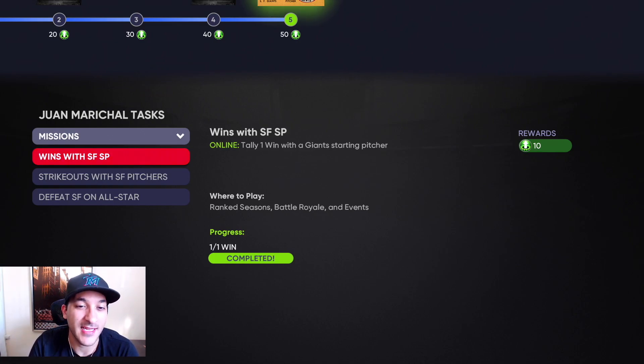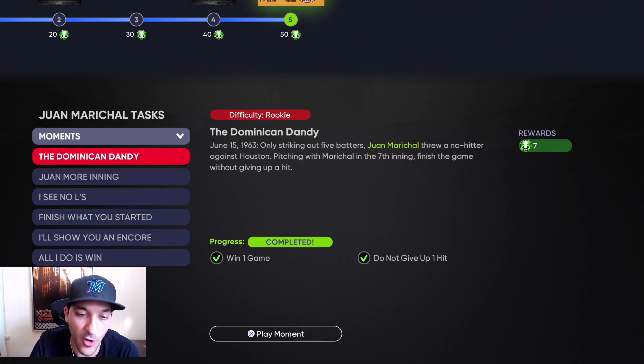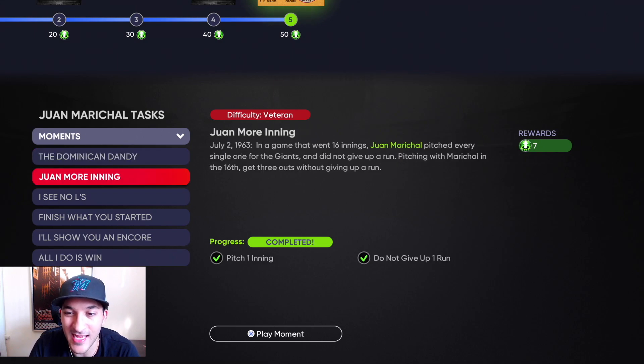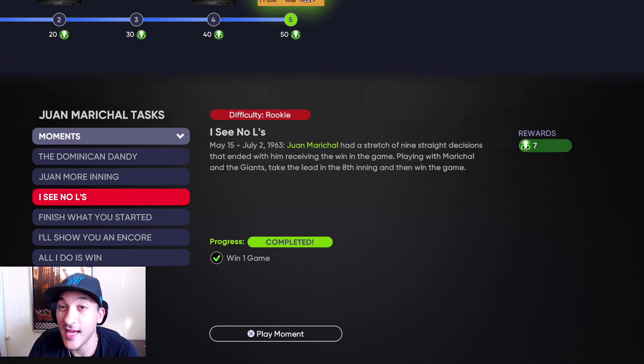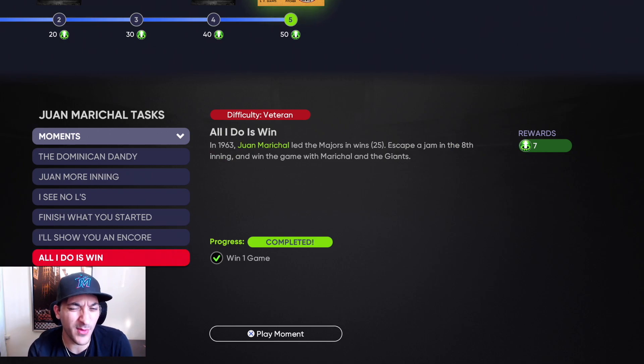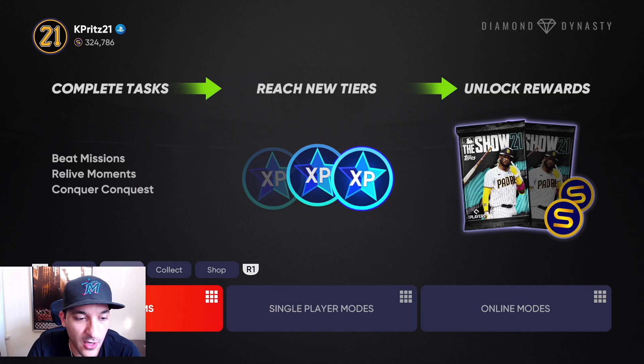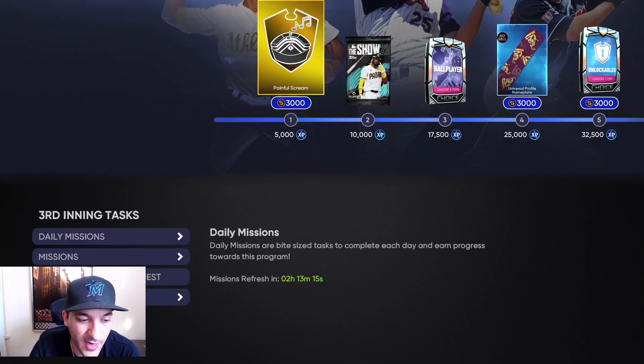For missions, we got the win in events — that's the quickest way. It took me two games, but if you don't want to play online, play versus the CPU on all-star difficulty. For the moments: win a game from the seventh inning on, pitch three outs in the sixth inning, finish and win from the eighth inning on, pitch five innings, pitch seven innings, and win a game. Overall, probably around an hour to an hour and a half to do the whole program, and you also get XP toward the third inning program.